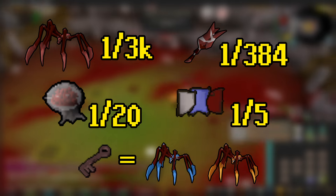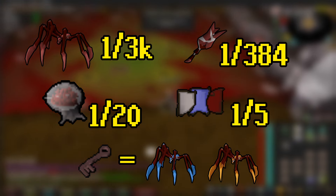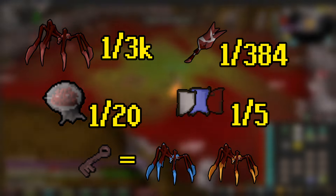However, Ironmen in particular might be interested in the giant egg sacks, each containing 100 red spider eggs, dropped at a rate of 1 out of 20, or the cudgel, which is a crush weapon dropping at a rate of 1 out of 384.